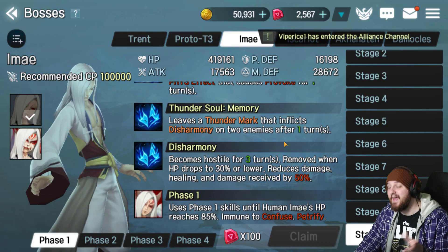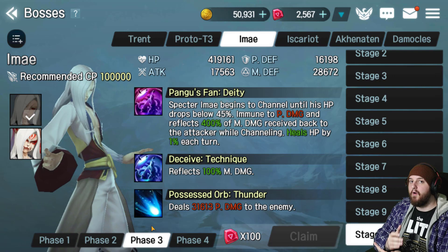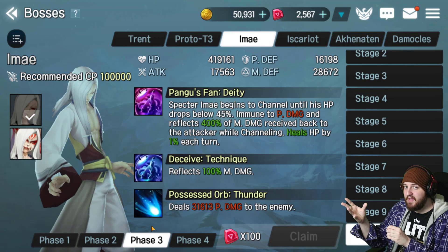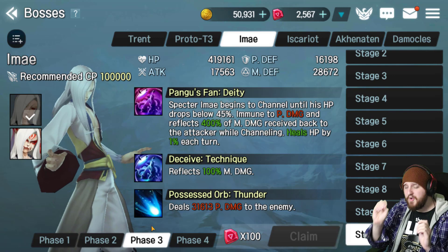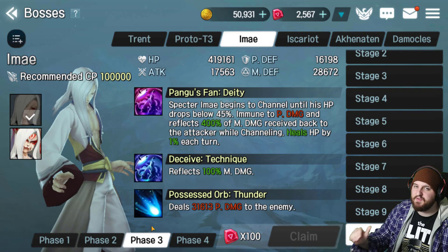When the boss goes into phase three, he splits into two — there's Emei and Spectral Emei. The boss on the right will be focused by all your magic damage dealers. The boss on the left will be focused by your single-target physical damage dealers. This is because the boss on the right reflects physical damage and the boss on the left reflects magical damage. It's not enough to kill you in one hit with just skill one unless you're super geared with no mitigation, but keep that in mind. Only use attacks on each boss when you know you can afford the reflected damage.